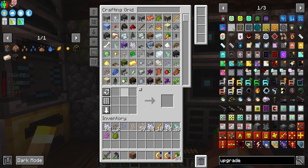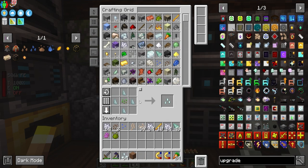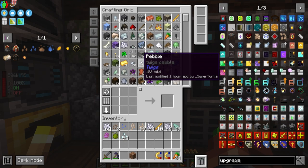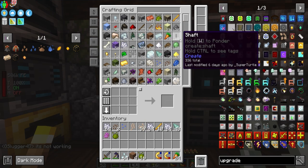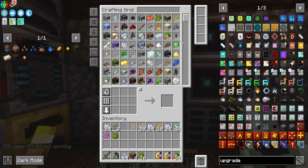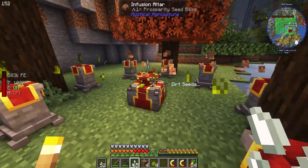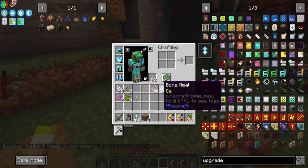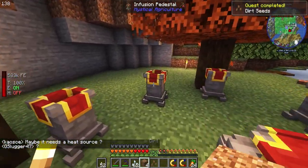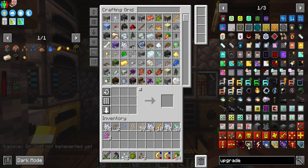Now we're going to be making some dirt seeds. Dirt seeds are simply prosperity seeds, dirt, and inferium. Prosperity seeds just require prosperity shards and wheat seeds, and we have all the wheat seeds we could ever need. We're going to make two dirt seeds and two water seeds. For dirt and inferium, that's why we put the redstone block underneath — so we don't have to worry about that at all. We got ourselves some dirt seeds.